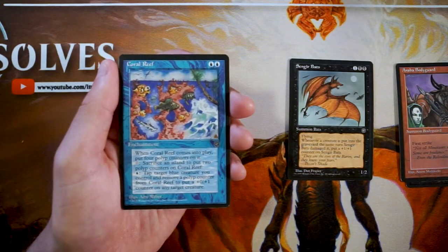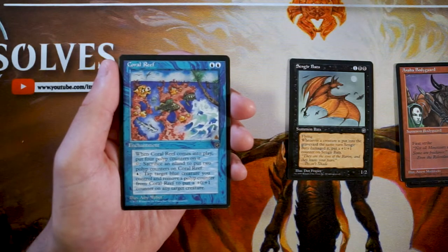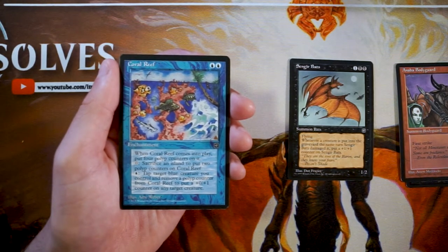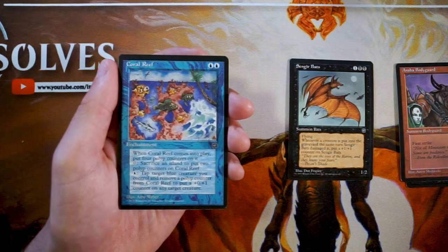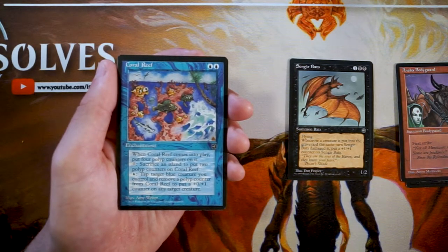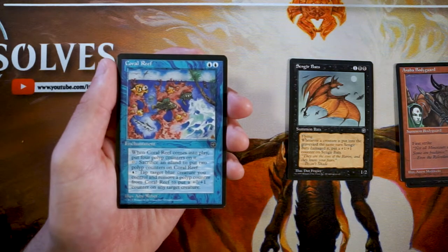Coral Reef is an enchantment for two blue. When it comes into play, put four polyp counters on it. You can pay zero and sacrifice an island to add two polyp counters, or pay a blue, tap a blue creature you control, and remove a polyp counter to put a +0/+1 counter on any target creature. Can you think of a card that makes you jump through so many hoops just to put a +0/+1 counter on a creature? This card is terrible — there's absolutely no reason to play it. Even with four counters to start, a +0/+1 counter is not going to win you the game.